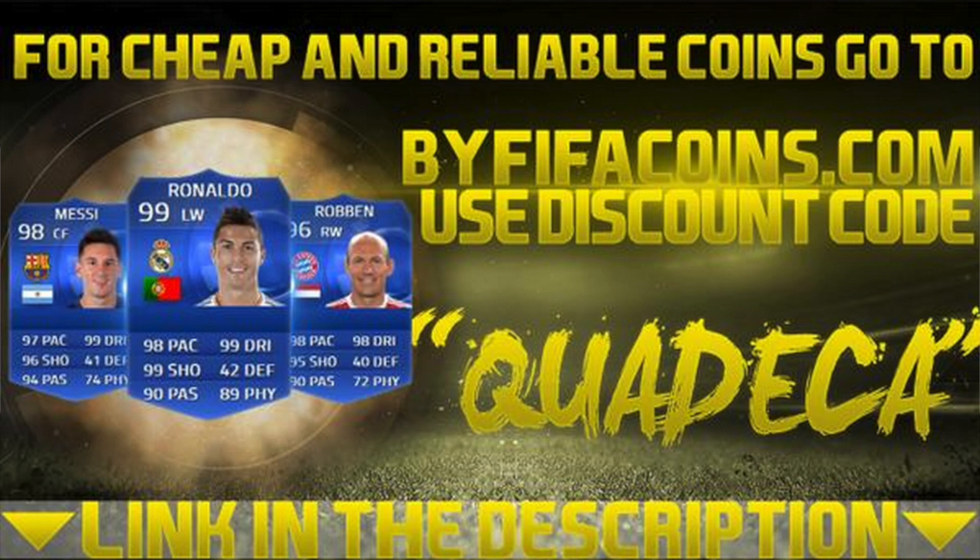If you're looking to buy some cheap and reliable coins, check out buyfifacoins.com. There's a link to them in the description. Use the discount code QUADECA for 5% off — they're one of the cheapest coin websites on the internet, so make sure you go check them out.